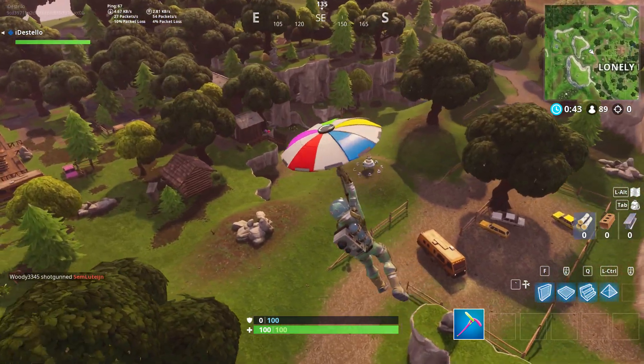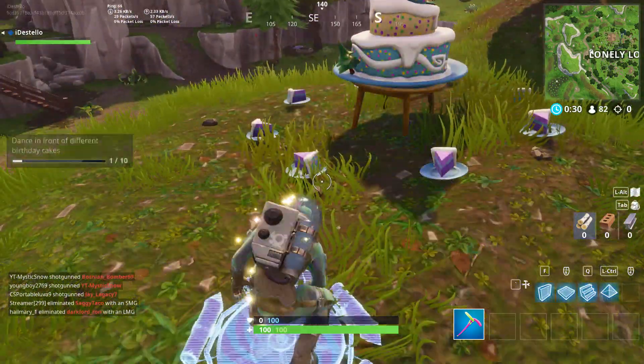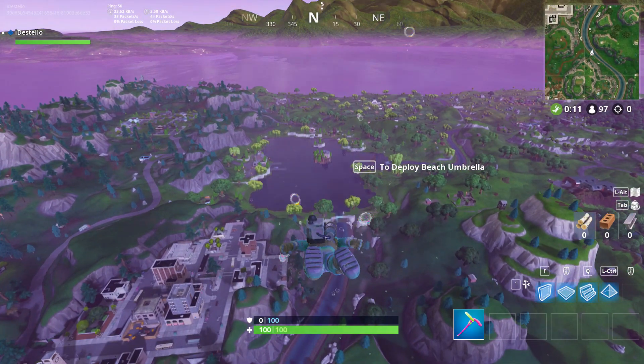The best way to find the Lonely Lodge cake is by looking at your mini map, scrolling all the way in, and going right on top of the first 'L' in Lonely — that's where your fourth cake will be located. Your fifth cake is going to be over at Loot Lake.